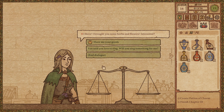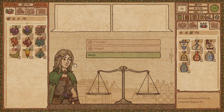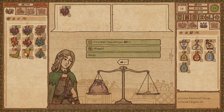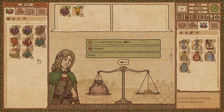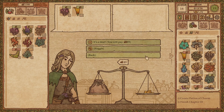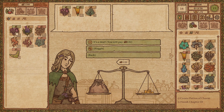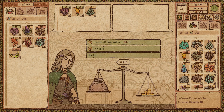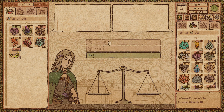Hi there. I brought you some herbs and flowers. Interested? You said you love to sing — will you sing something for me? I already told you, I only sing when no one is listening. It's not because I can't carry a tune, I'm just shy. But maybe I'll sing for you sometime. Show me your goods. That is cheap, and that is really cheap — I'm buying all of that. That's normal priced, it's not too expensive. I'll take that.